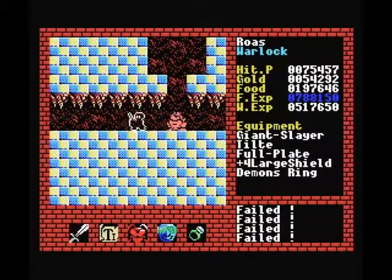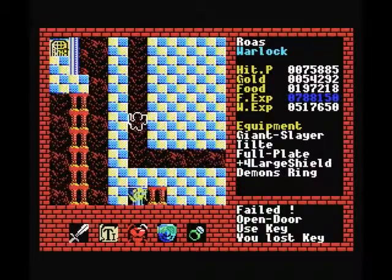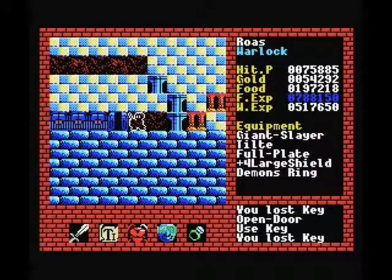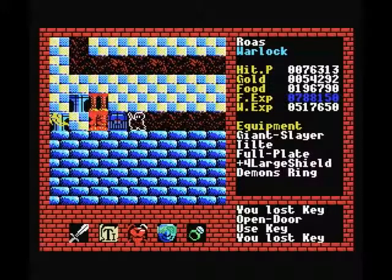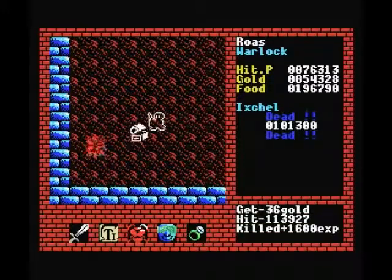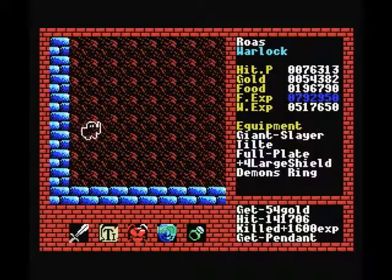These guys aren't coming out, so we will quickly try to go to the other side. The only way out of here is through these doors, but at this point we have so many keys that it really doesn't matter that much anymore. Although we do have to save a bunch for level 10. These Ixels are extremely powerful if you don't have a Demon's Ring to keep you safe, but they do drop pretty nice items — not the very best, but worth looting.